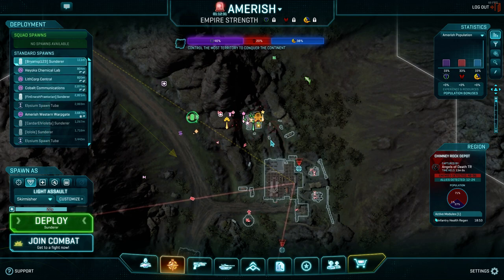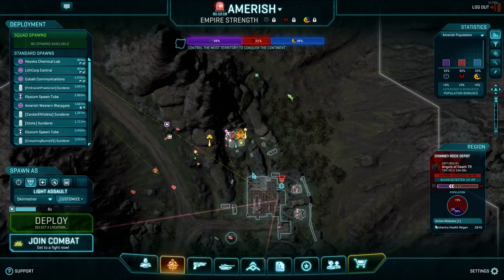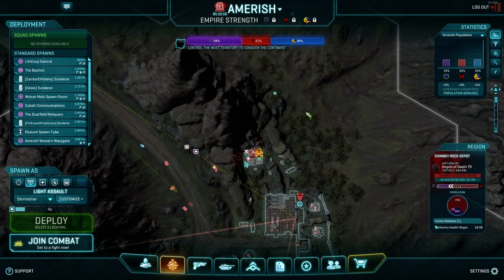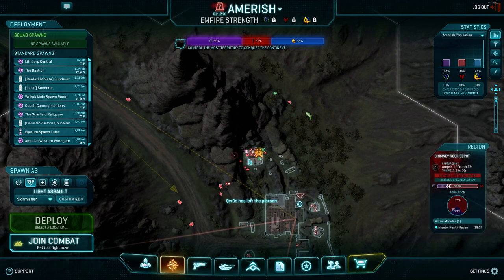Probably should have got beacons up — Charlie had the right idea. That is also something I was meaning to go over. When you're assaulting a base, you have two types of spawns: hard spawns and soft spawns. Hard spawns are typically the spawn rooms in a base, while soft spawns are things that are destroyable — like sunderers, routers, and beacons. Hard spawns are usually only good for defenders unless you're attacking an amp station like Sungray Amp.